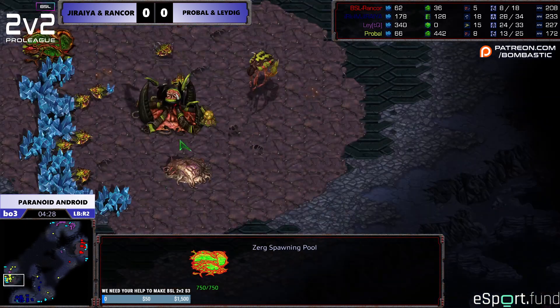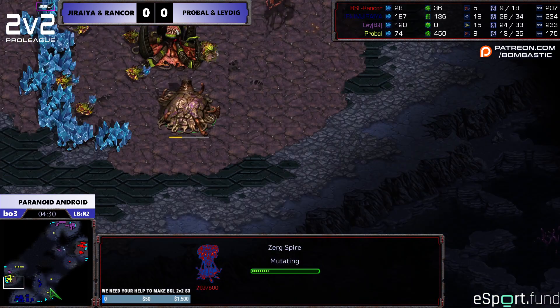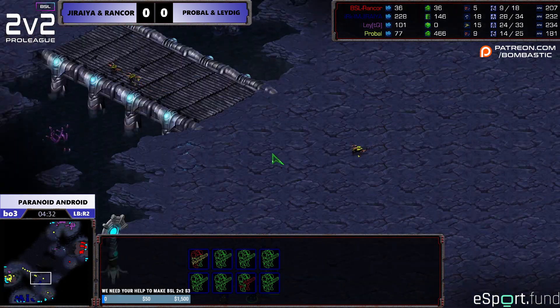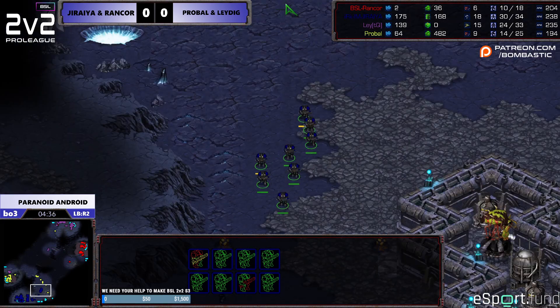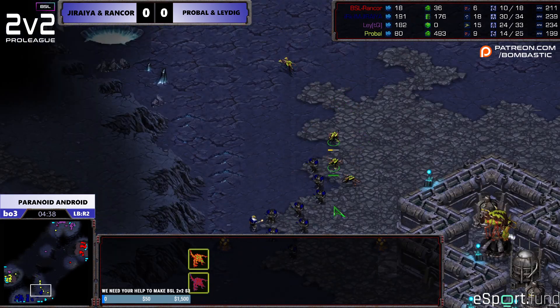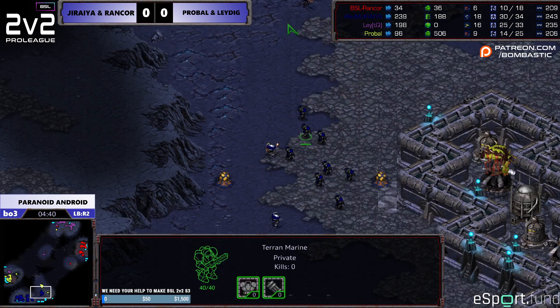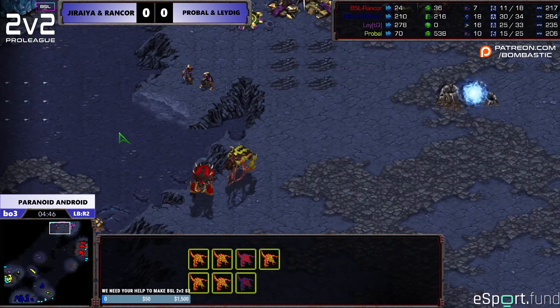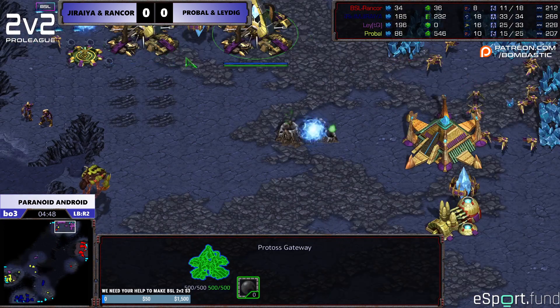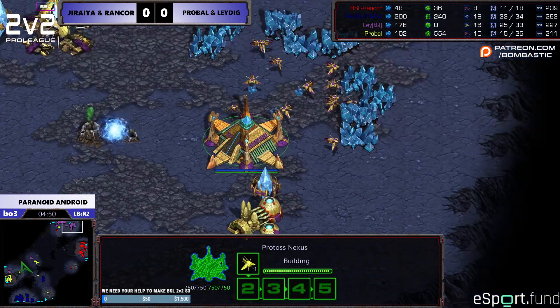Pretty good strategy from the left team — you attack the enemy Zerg so he has to make Sunkens, giving you that tech advantage. Because if you get Mutalisks first, you could possibly kill the enemy Zerg. And then, knowing your Zerg is going to be weak from that, you get a cannon to compensate. Exactly — the classic cannon into faster tech strategy.